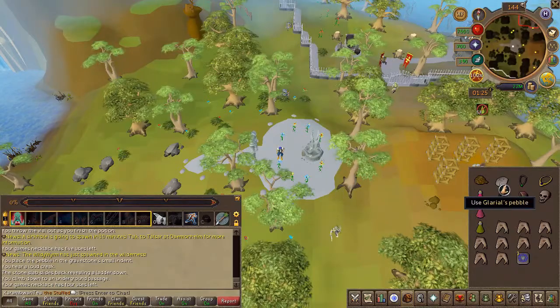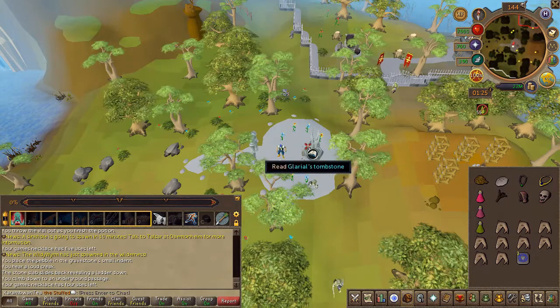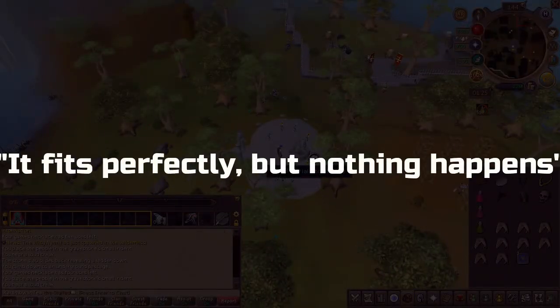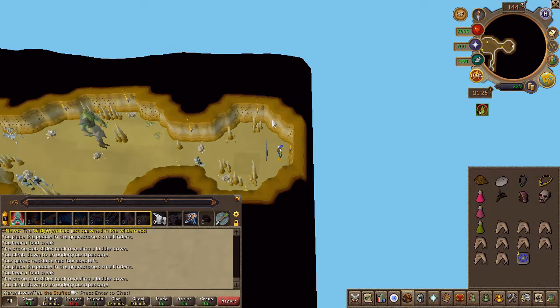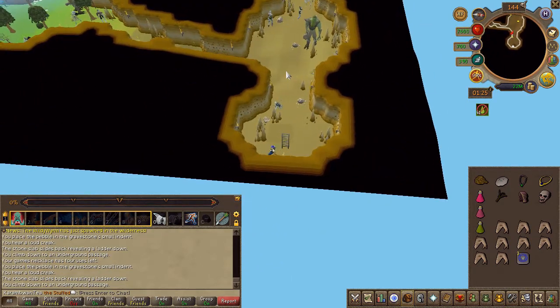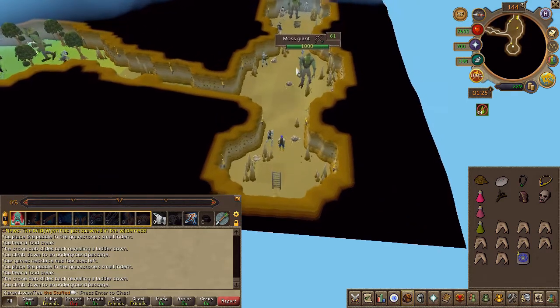Go ahead and use Gleros' pebble on the tomb. Now, in case you get a message that says it fits perfectly but nothing happens, then you do have some piece of combat gear and you'll have to re-bank. But if everything is fine, you will now find yourself in the small dungeon.